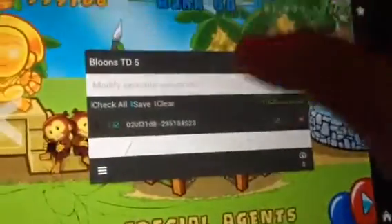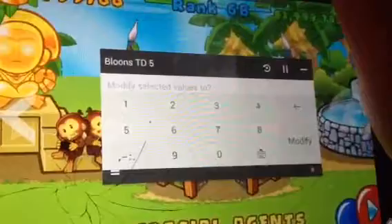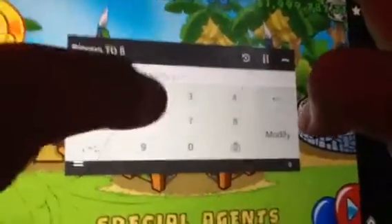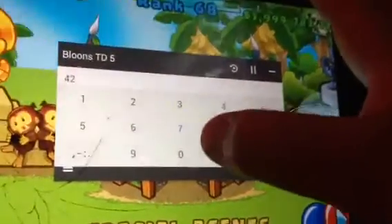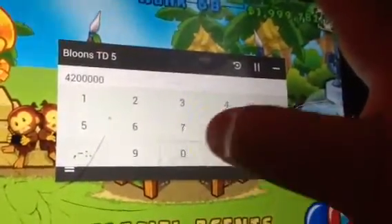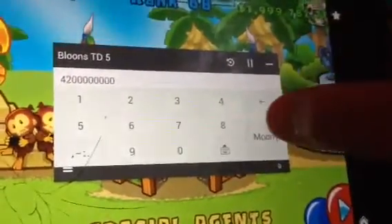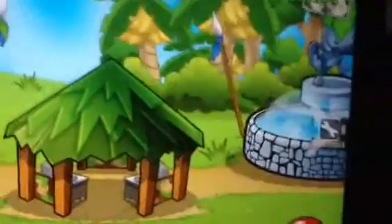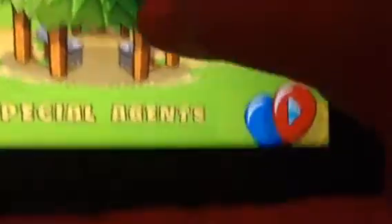Boosh. Now it should show like this. And what you do is — the max is 4 billion, so you can actually do 4.2 billion. So 1, 2, 3, 4, 5, 6, 7, 8, 9, 10 digits. Boosh. You just modify it. You go to your special agents thing, buy something to update the game, and you get all your money.